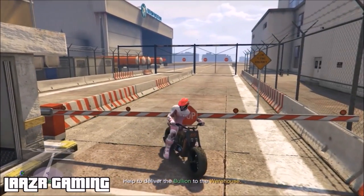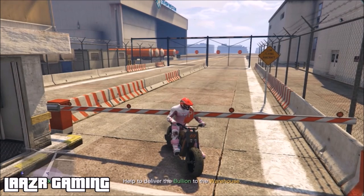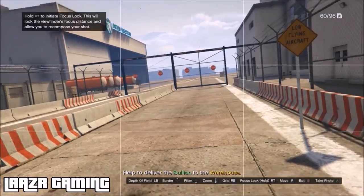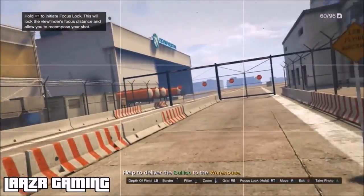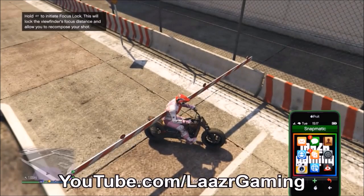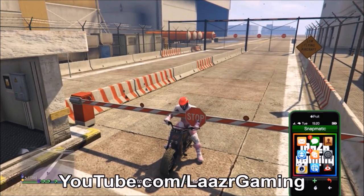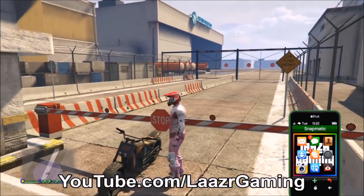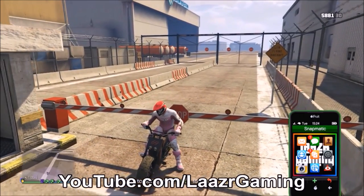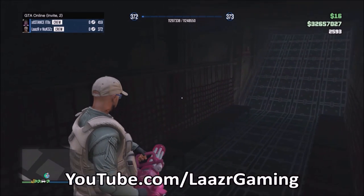Normally if you drive into a pole on a motorbike your body crashes off and you fall, but on the Gargoyle you literally just go through the object. You can take some crazy glitched-out Snapmatic pictures of half your body in a stop sign. Unfortunately you can't take selfies while on a motorbike, but if you have a friend online this could make for some awesome Snapmatic pictures — tag me on Twitter at Laser Gaming. As soon as I get off the bike and try to walk through the pole, I can't — proving this is a Gargoyle-specific glitch, not the pole.